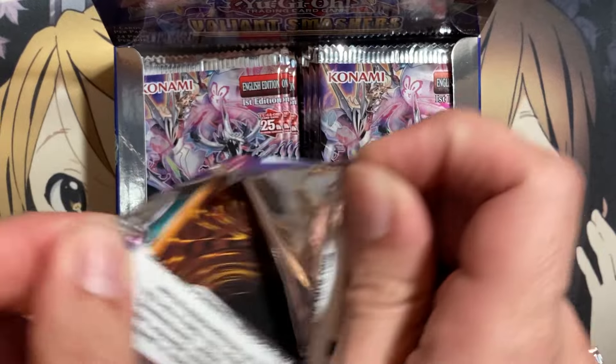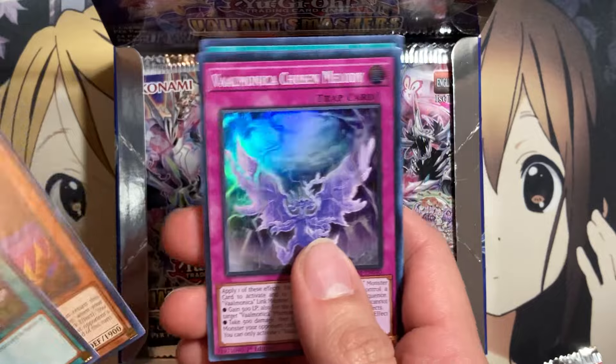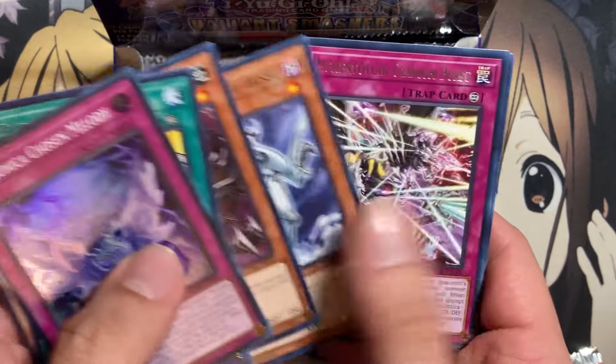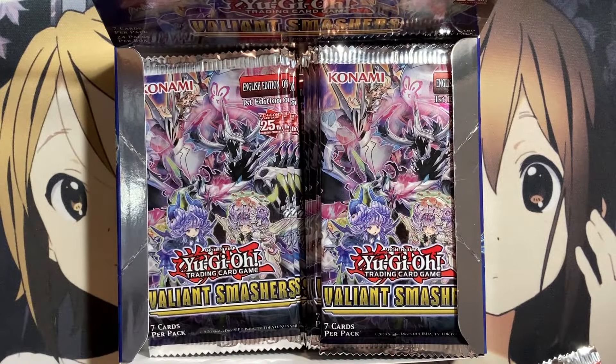Next pack. There's Supply Squad and Dark Honest. Our next Super is Valmonica Chosen Melody. Mechlord Emperor Weissel and Mementotlan as well.